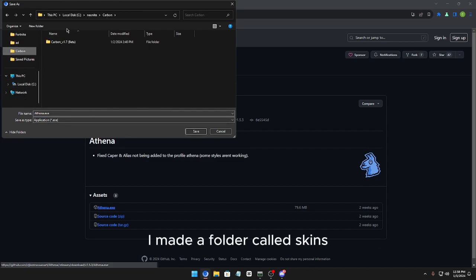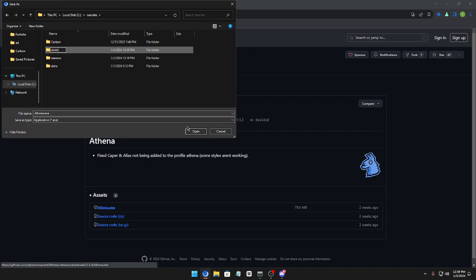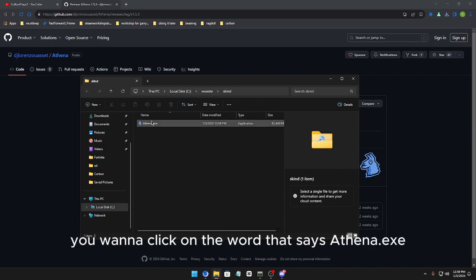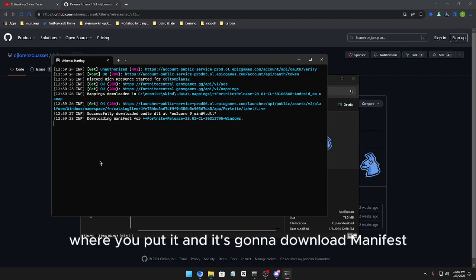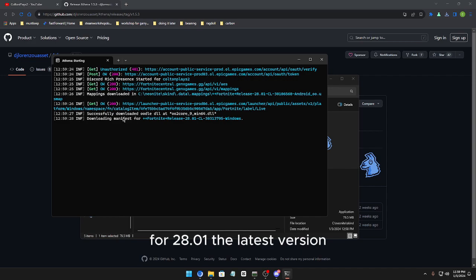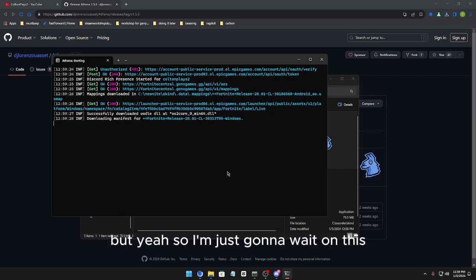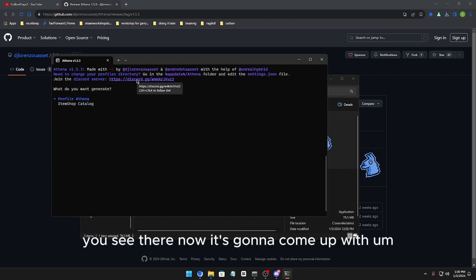Download the file somewhere — for example, I made a folder called 'skins.' You can name the folder whatever you want. Then click on athena.exe to open it. It's going to download some stuff to wherever you put it, and it will download manifest for version 28.01. It's not downloading a season for you — it's just looking at your existing Fortnite files.